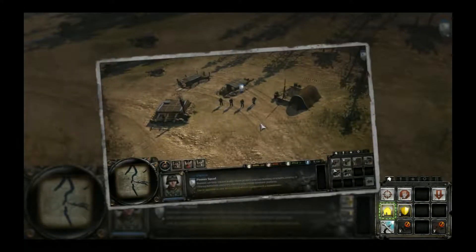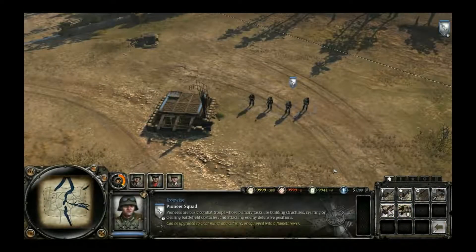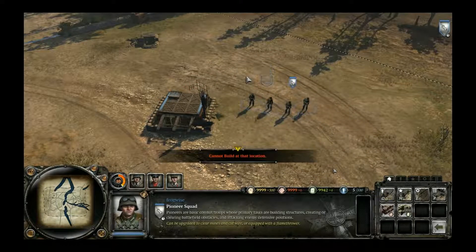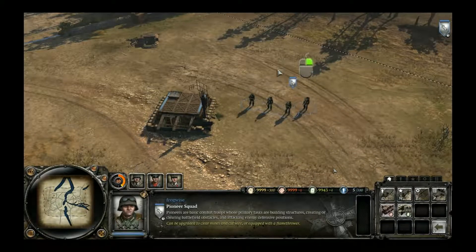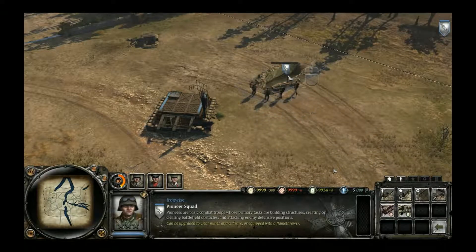Production buildings will be able to order in the soldiers and vehicles that comprise your army. Field defenses prevent the enemy from moving freely around the battlefield. Order your pioneers to build a structure from the list. Not all areas of the map will support the construction of a building. While the building is selected, if you want to cancel the order, simply right-click anywhere and it will cancel the selection. To confirm the order, simply left-click on a valid territory and the squad will move to begin construction.